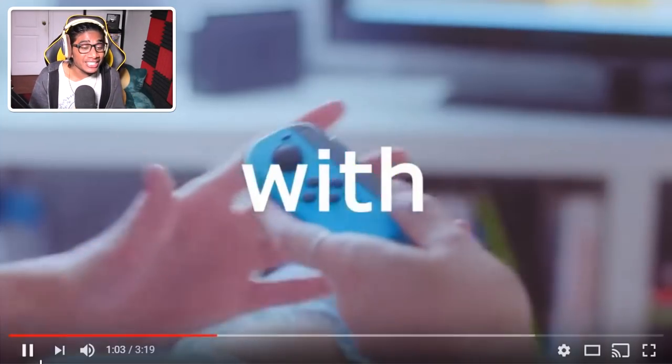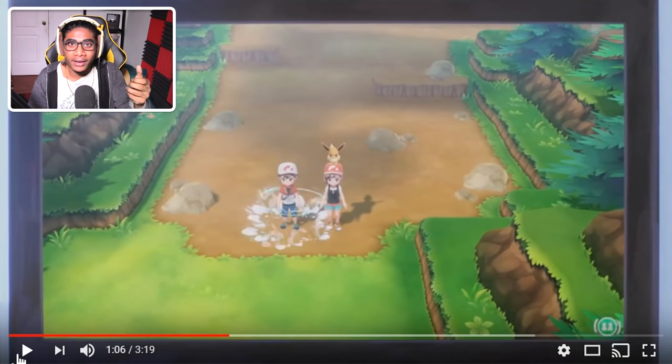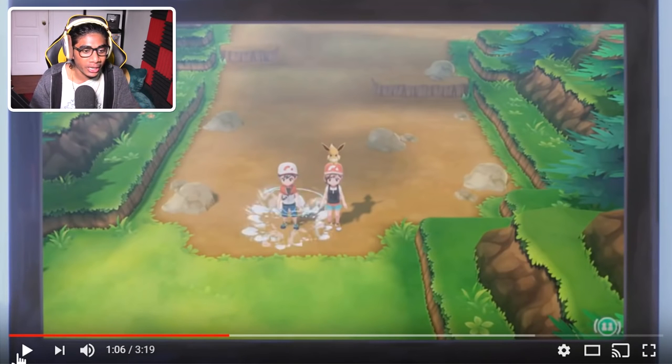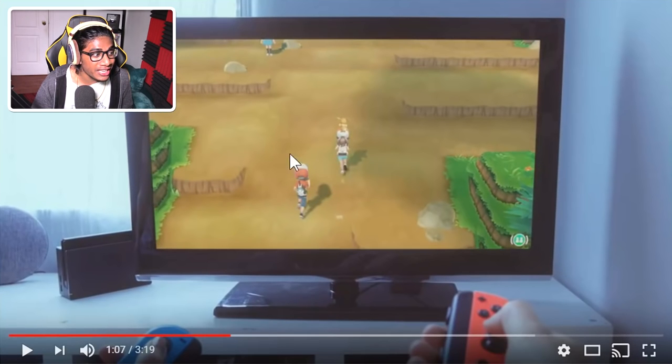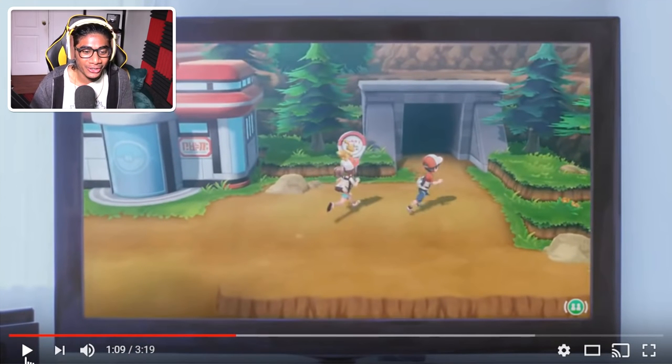Next up — the friends section, 'Share with friends.' You can call your friend over, give them the other Joy-Con, and they join right beside you. You play with just one Joy-Con — it has four buttons and a joystick, that's all you need. Your friend joins as the second player. If you have the Eevee version, they play alongside you as local multiplayer. I don't know how far that goes, but they're letting us do quite a bit on one screen.